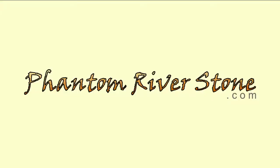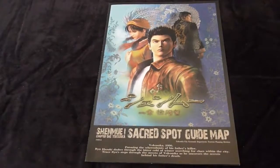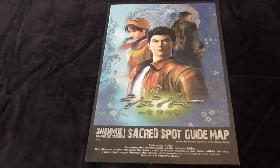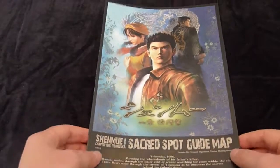Hey everyone, this is Switch, and this is a short video to show you the Shenmue Chapter 1 Sacred Spot Guide Map, which is a Shenmue-themed walking guide for Yokosuka and especially the Dopita Street area. This was released last month by the Yokosuka City Tourism Planning Division with official blessing from Sega. It's been published in both Japanese and English, and this is the English version here.